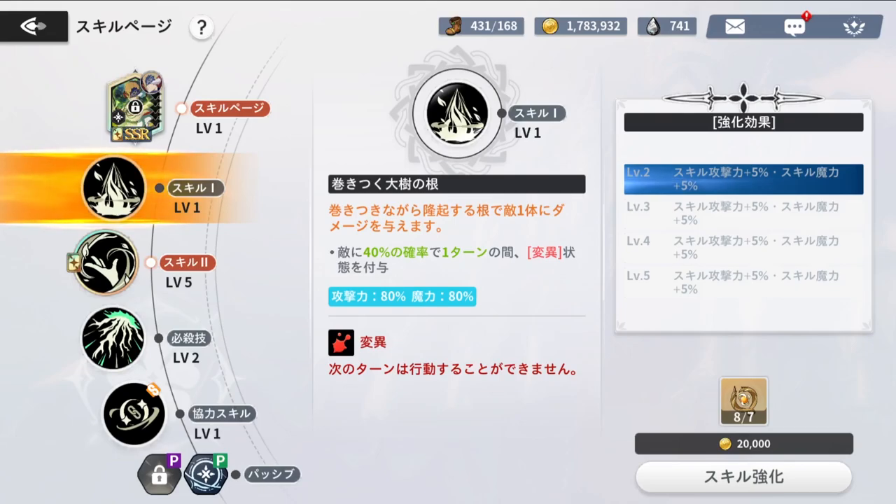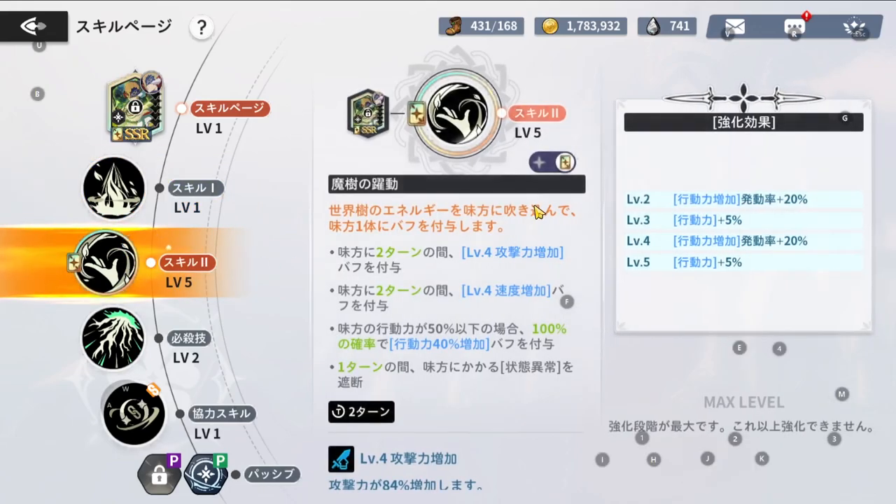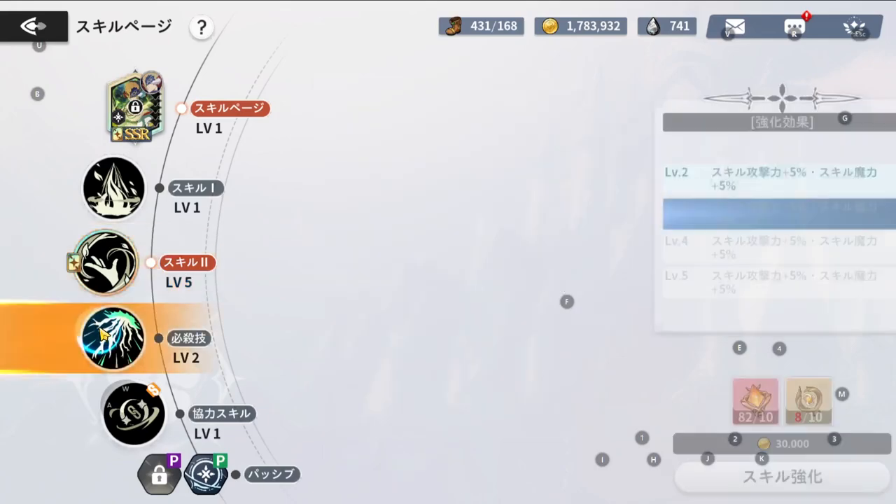Skill 2 is the most important one — Beating of the Magic Tree. It imbues an ally with energy from the World Tree, providing buffs: Attack Level 4 to an ally for two turns, Speed Level 4 to an ally for two turns, and when an ally's stamina is 50% or below it has a 60% chance to apply 30 stamina. With his personal card you also get debuff immunity for one turn — essentially four buffs at once. Upgrading gives increased stamina chance and extra stamina percentage.